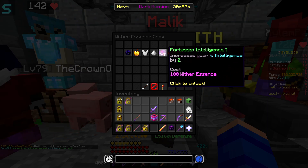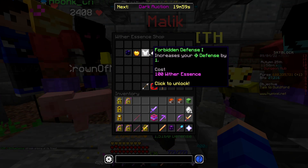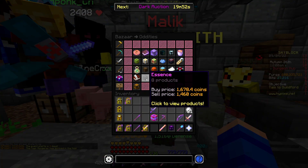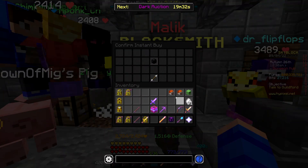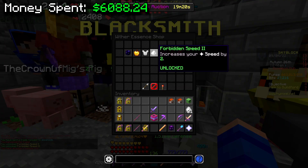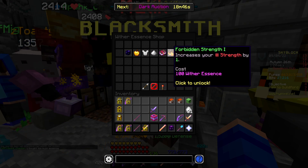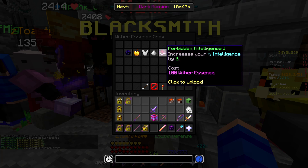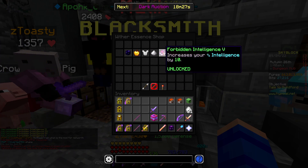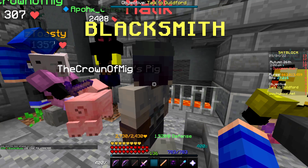Let's move over to the wither essence shop and see if there's anything else to max out here. I see the wither essence shop is more so just small stat boosts overall for the game, not just for dungeons. The speed one is probably useful for me though, so I'm going to try and max that one out — 10K wither essence for 17 mil. I can only get two speed — maybe I bought too much. I'll go defense next, and I feel like strength is also kind of valuable. Honestly, this shop isn't as useful. I think I'm pretty satisfied with this being my version of max stats.